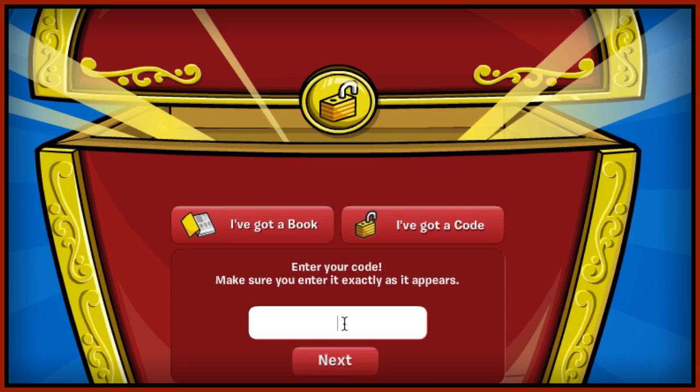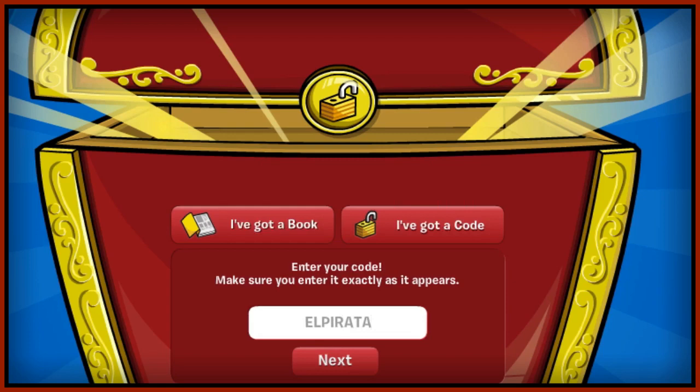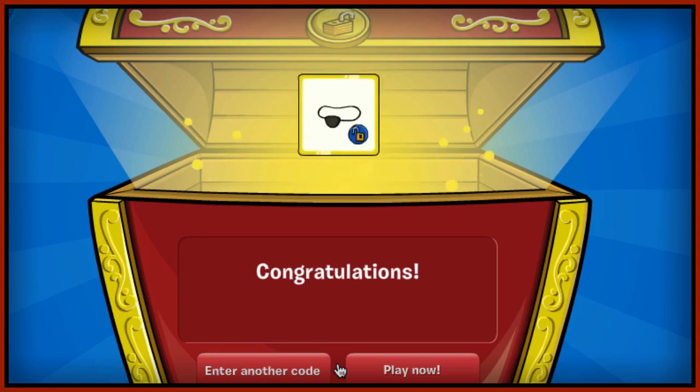The first code is called 'el pirata' — E-L-P-I-R-A-T-A — and that'll unlock the pirate eye patch.